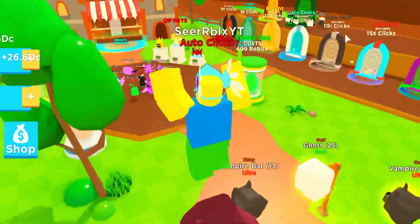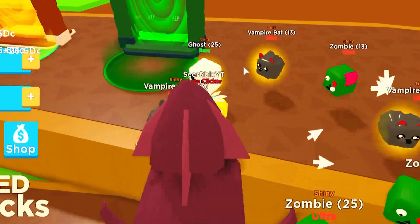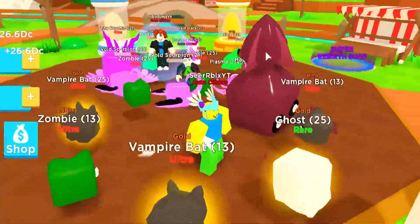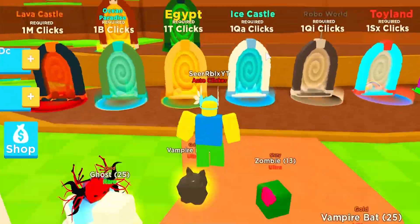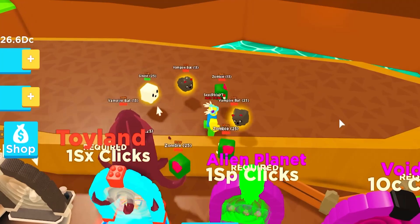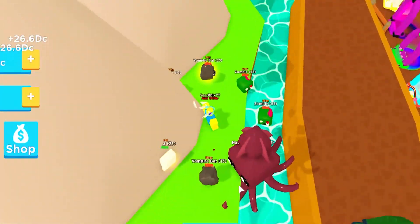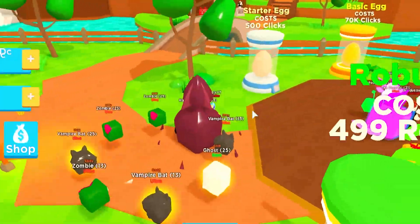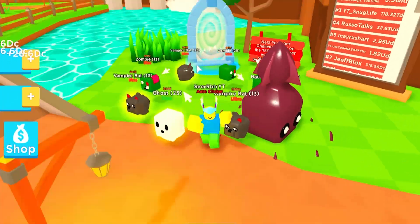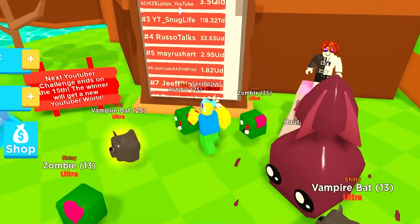If you guys enjoyed those, smash like and subscribe for more Clicking Champions update codes. Now let's check out the new limited pets in today's update. Probably in the next update we'll see another world release — they've added new upgrades to the rebirth super rebirth, but I think next they'll add a brand new world. There's space here for maybe six worlds. Also the YouTuber contest is almost over — on the 15th, in two days, we'll likely see another world and it's probably going to be CD TV or Shizzle Pop.